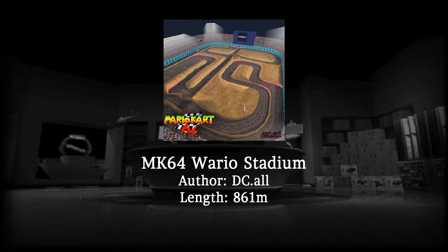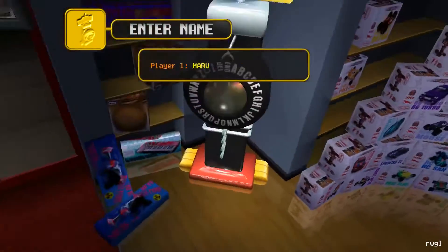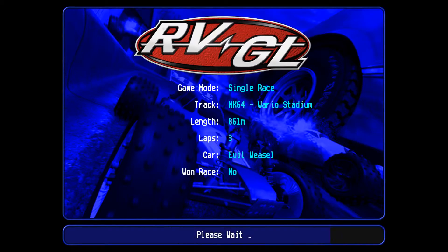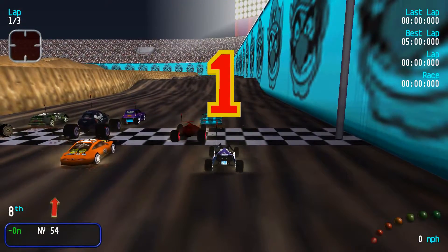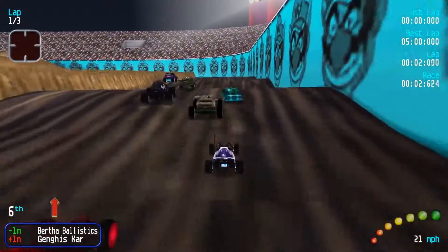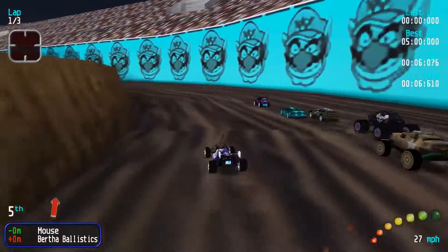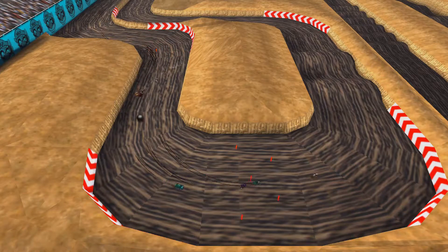MK64 Wario Stadium — this is a port from Mario Kart 64. One big concern about ports is their implementation: the correct scale and the race ability in Revolt. The size has to be just right, and the geometry has to be clean and solid enough for the cars to drive on. We gave the track a test run. Without a doubt, we are deeply impressed. The race line and the setting of the track are nothing groundbreaking, but it integrates quite well into Revolt. The track is rather long — 861 meters.